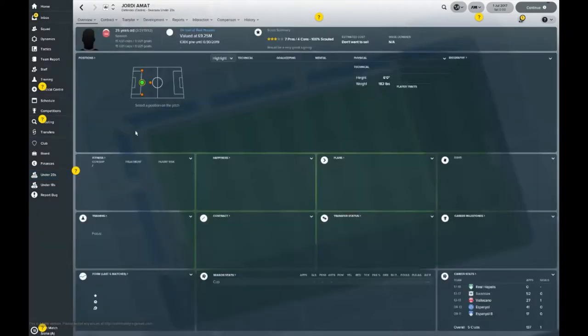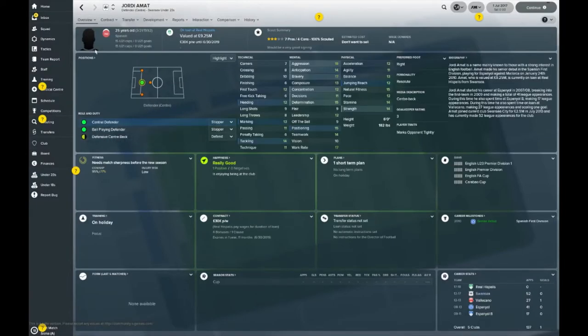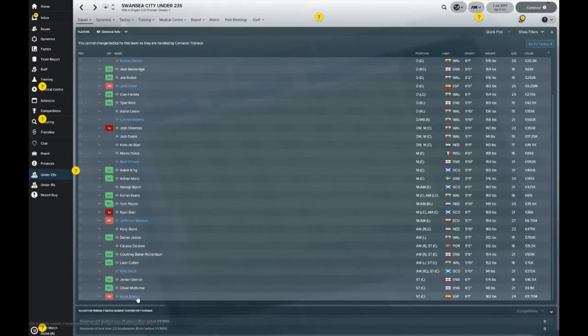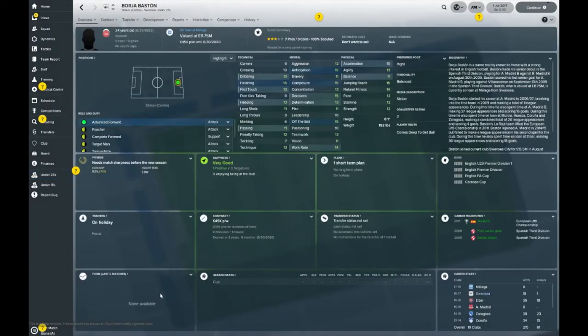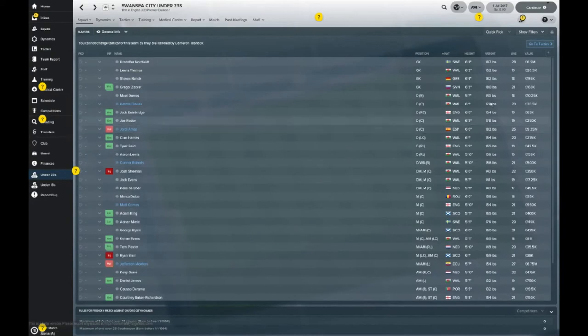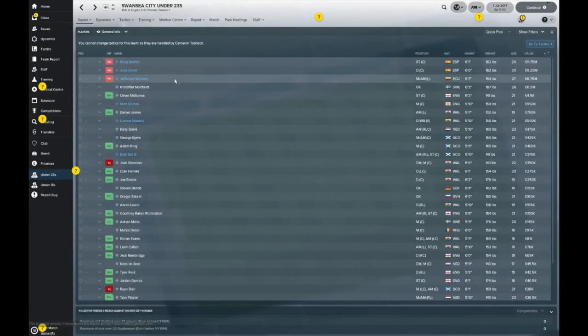Jordi Almat — he's on loan at Real Hispalis, ranked at £9.25 million. If he doesn't fit in your books, get him on the transfer list — again, some more money you might want to generate. Borgia Bastogne is valued at £11.75 million and is on loan at Malaga — again, that's some money you could potentially make. Jefferson Montero is also out on loan. So without further ado, three of your heavy hitters who are combined around £25 million, give or take, are all out on loan. You could generate that income if you were to get rid of them.